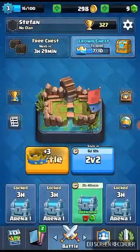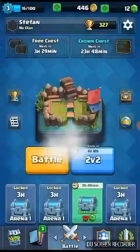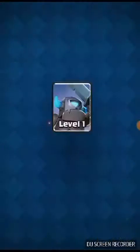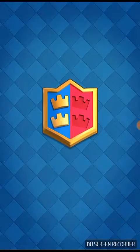So my crown chest is almost — actually it's done. I'm gonna open this and see what I get inside. Nice! I know there are brand new characters with socks, but I'm gonna upgrade my mini Pekka. And next, metal 2v2 — let's go do this.